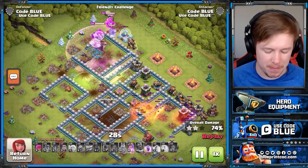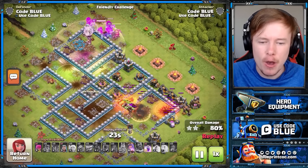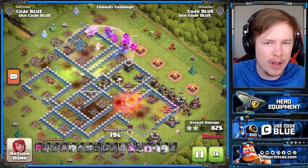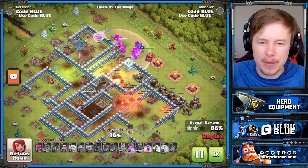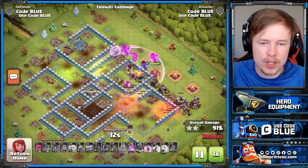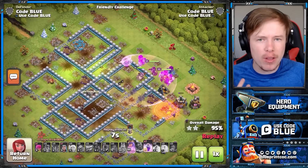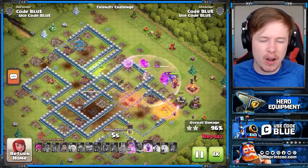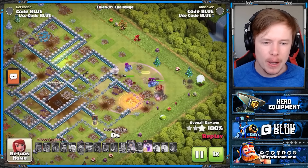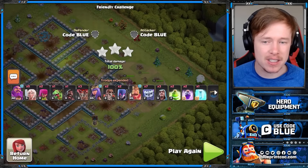Unfortunately this smash doesn't go that great — a lot of the Yetis go to the outside — but it doesn't really matter. The Flame Flinger cleared out a ridiculous amount of the base. The Hogs come out of the CC and clear up the rest of the base, kind of doing what the Royal Champion does at higher Town Hall levels. I've still got a Rage, a Queen ability, and this base is completely wrecked. The layouts here aren't necessarily the strongest ever, but there are plenty with the CC and Eagle setup exactly like this.